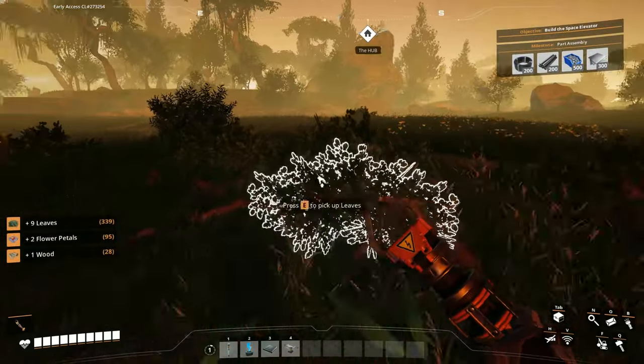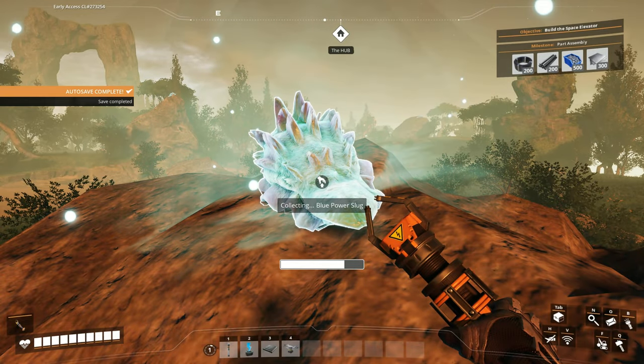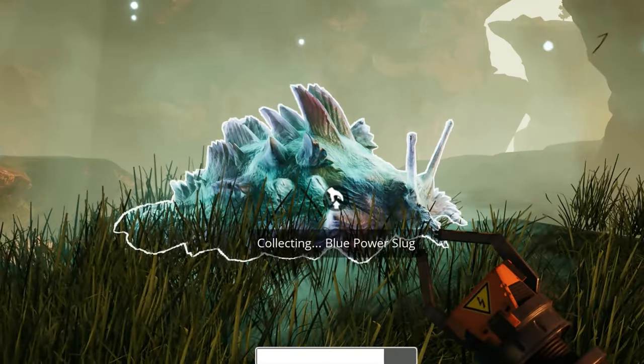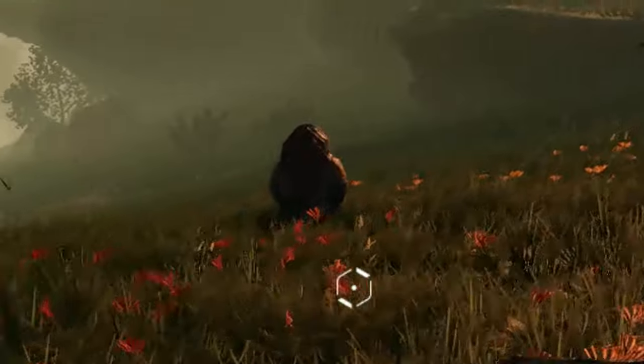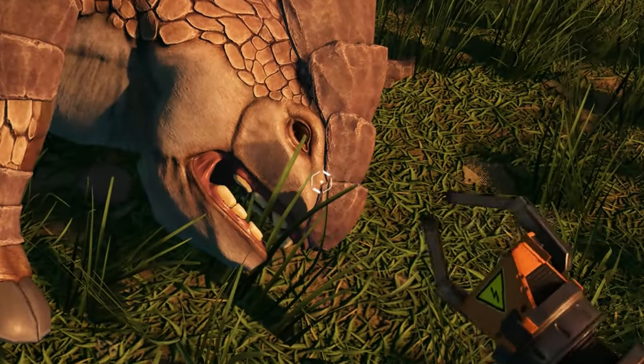Oh, what's this? I didn't do anything last episode. What the hell? Pick a blue power slug. Okay, I'm just collecting these slugs. Oh hey, it's a hog! Oh shit, relax bro. Hey, he's gonna jab my stick in his face.